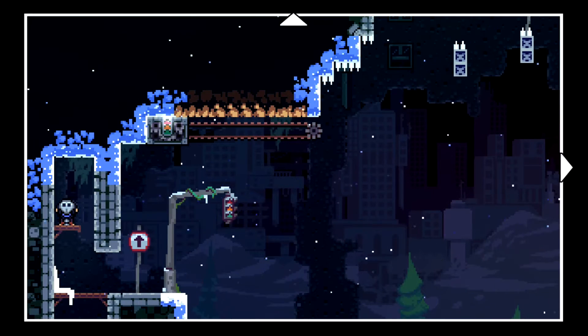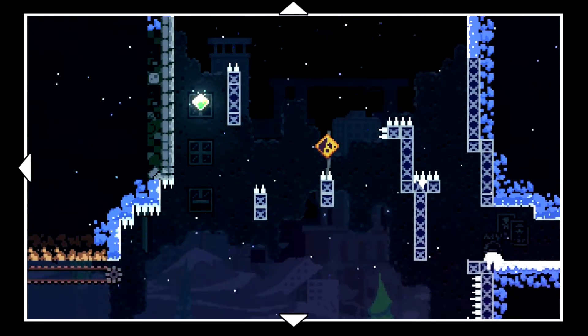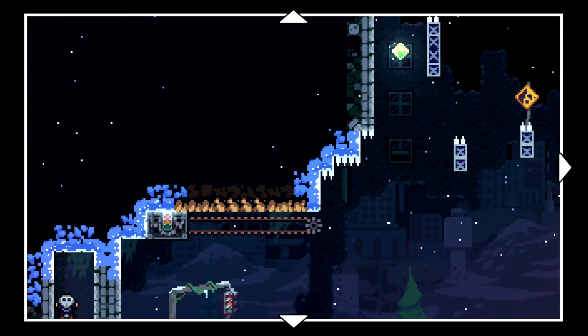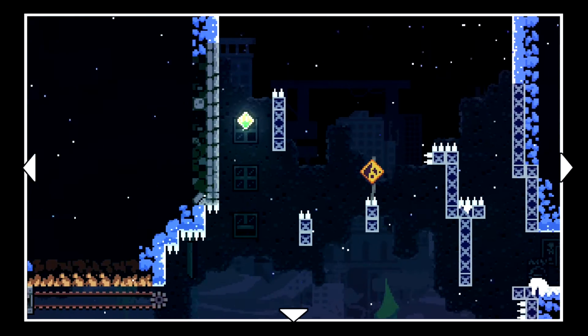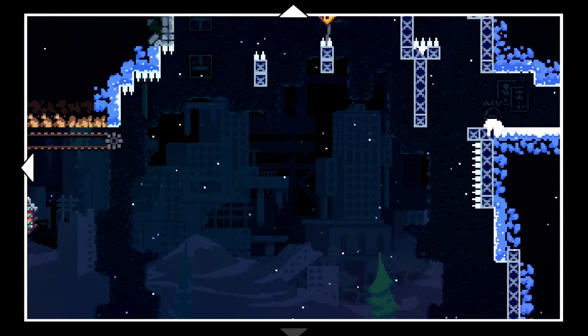I am getting some vague memories of this which is good, because the last time I played this was about a year ago. We're going to have to dash up here, get that little box right there, fly our ass up, quickly jump and get that green crystal, then just jump all the way to the top to clear everything and fall down.